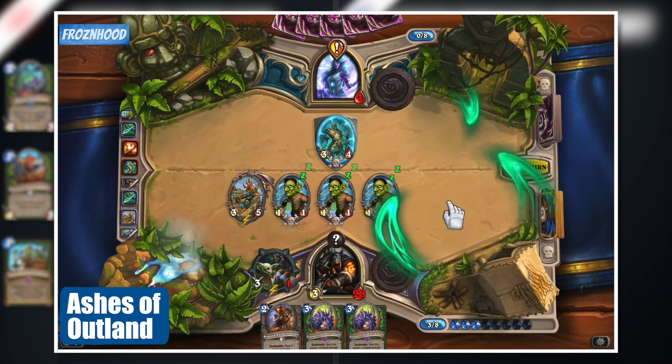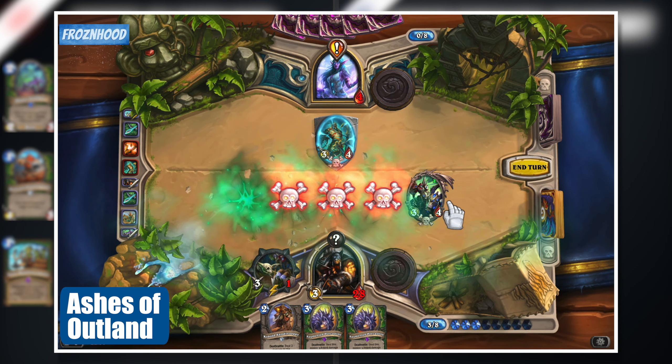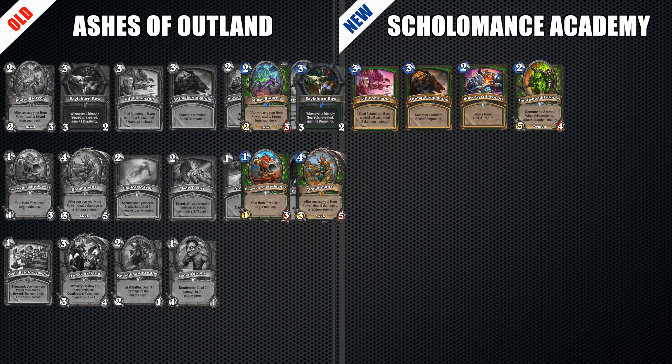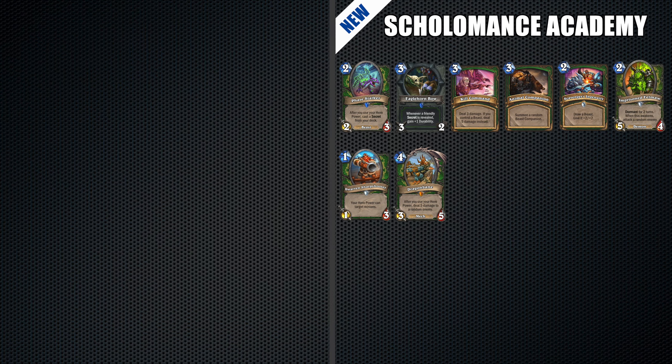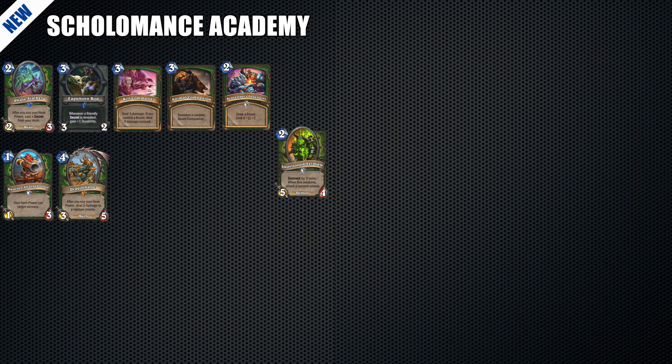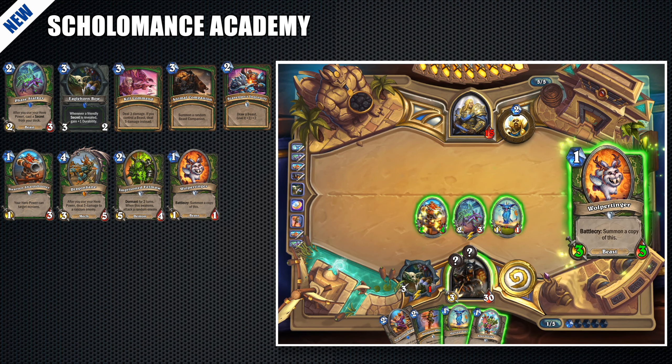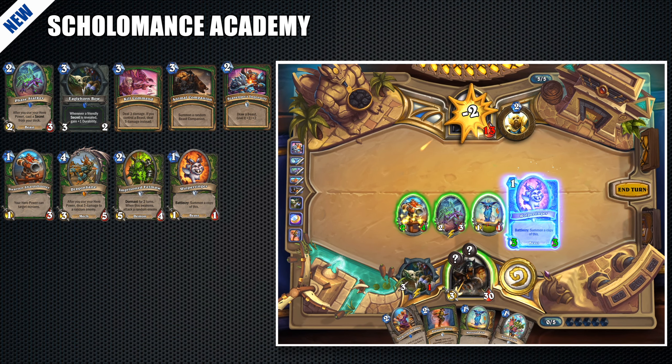Now many things have changed and in my opinion the deck has become even more aggressive. Leopard Gnomes, Cobalt Sand Troopers, and Blazing Battle Mages have been replaced. Now we have Low Pertinger, which is a nice card for both opening or in combination with Scavenger Ingenuity.